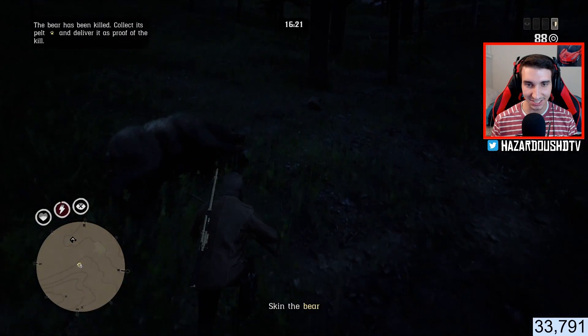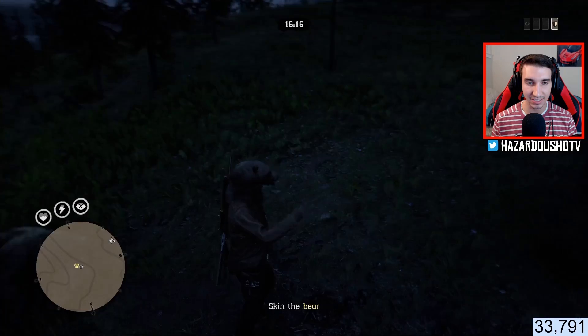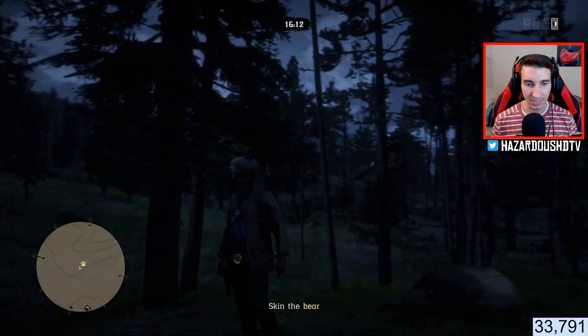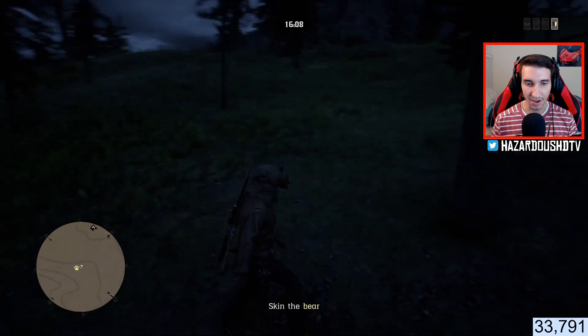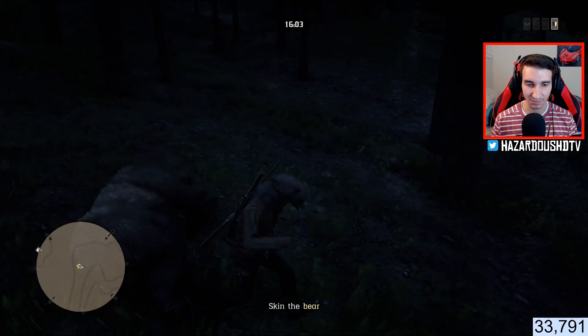Yes! It is still lootable — it didn't despawn, so that's really good to know. That's interesting: you can't save this thing as an outfit, this bear hat, but you can save it as a lootable item essentially. I figured once it got knocked off my head it would despawn, but it turns out that is not the case, which is fantastic. So let's go and loot this bear and bring him back to wherever we need to go.